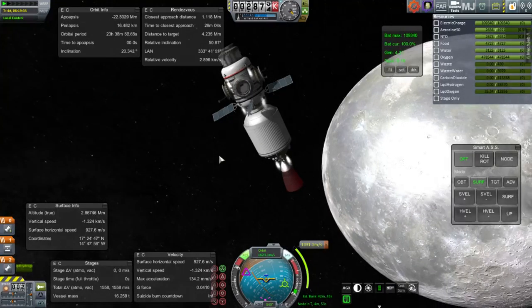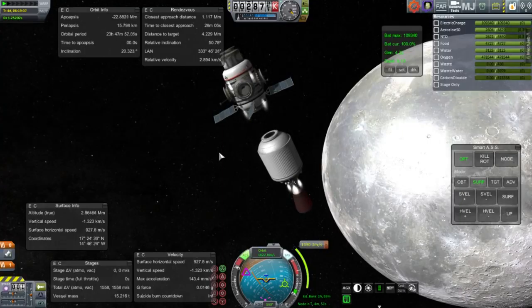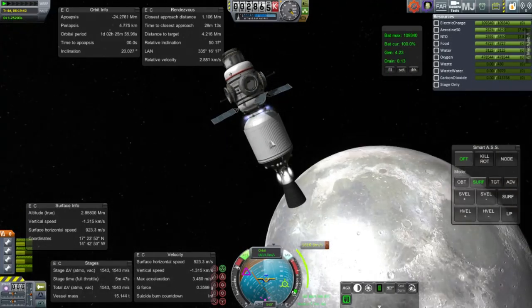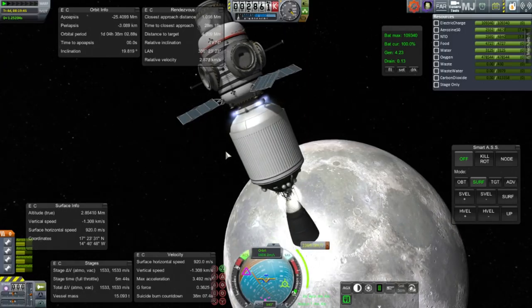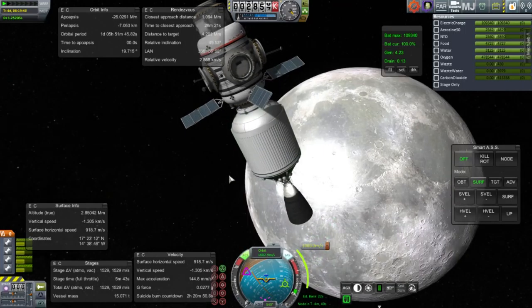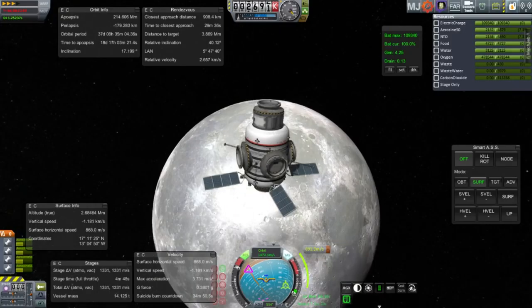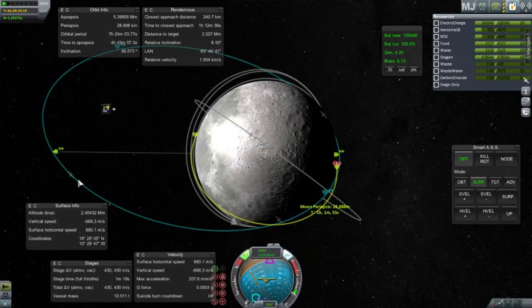There goes that stage, and separation. The RCS on the spent stage continued burning, which I didn't realize — so it decided to come back and meet us again. I was caught by surprise that those tiny RCS thrusters were actually pushing the spent stage faster than our Gemini Lander engines could push the main module. Of course the spent stage is much lighter. Eventually I waited for its RCS to run out, leaving me in this orbit with 430 meters per second remaining.